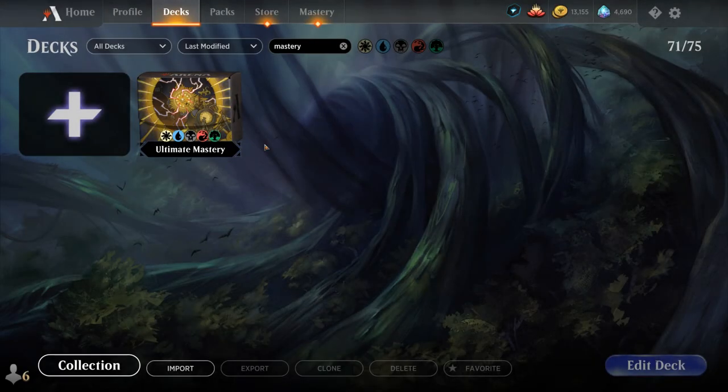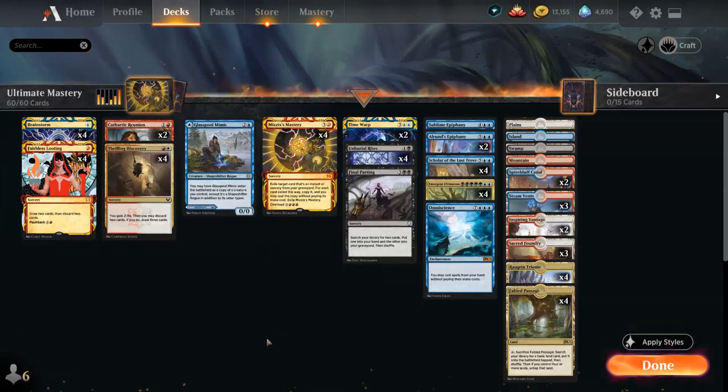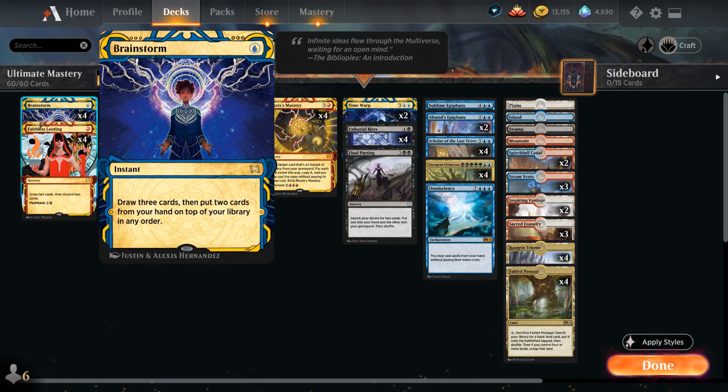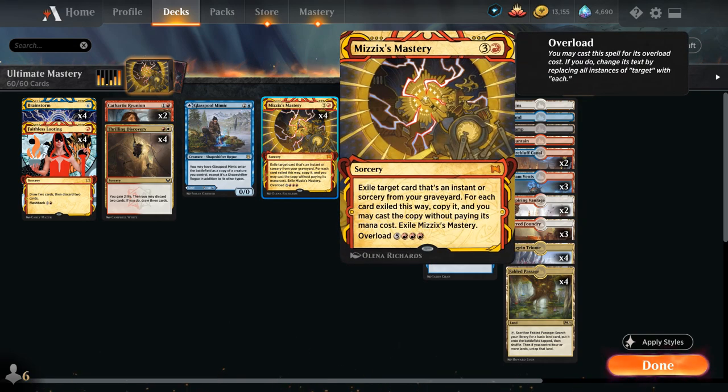Hello and welcome to another Historic Games video. Today we're taking a look at an Ultimate Mastery deck as voted on by my supporters on Patreon, which features a ton of the new Strixhaven Mystical Archive cards, including Brainstorm and Faithless Looting. We've got two copies of Time Warp, as well as the full playset of Mizzix's Mastery — a four-mana sorcery that exiles a target instant or sorcery from our graveyard, lets us copy and cast it without paying its mana cost, also as overload for eight mana.